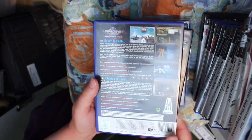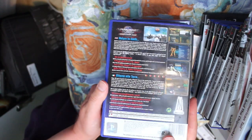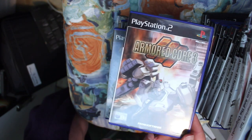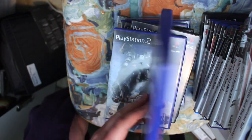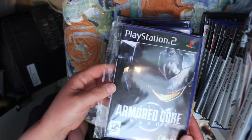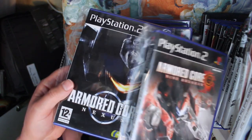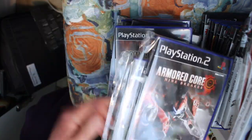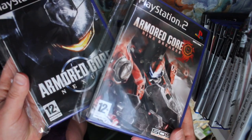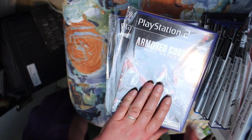Armored Core 3 — you might notice From Software on the label, so you know it's going to be difficult. This series is brilliant, there are loads of these on the PlayStation 2 — Armored Core Nexus and Armored Core Nine Breaker as well. I believe there are more that I haven't tracked down yet. These two in plastic cases are hard to find and far more expensive, but well worth it if you're into giant robot fighting games.